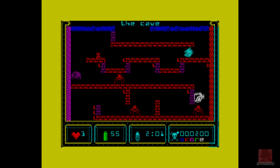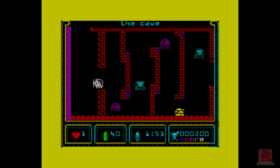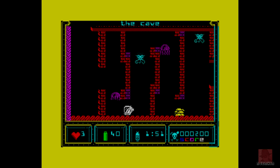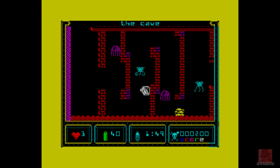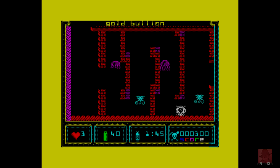Your first go will be like a recce or exploration of where you are and how it works. Second go, you'll be a lot quicker. Energy down to 40 — I don't know if there's a way to replenish that. Come on jellyfish, we ain't got time for you. Into the alcove we go. There's some gold bullion — we can see it down there in yellow. I've got it.